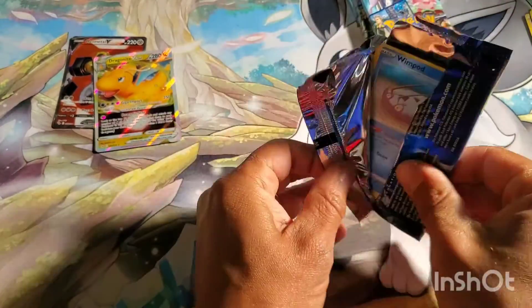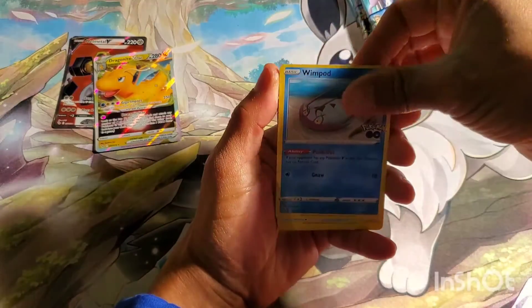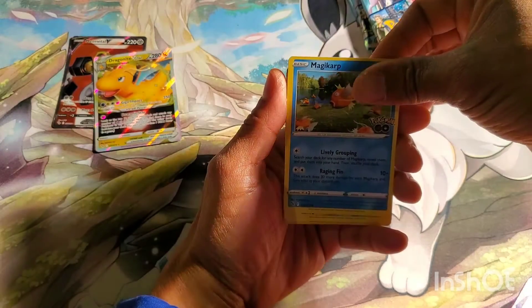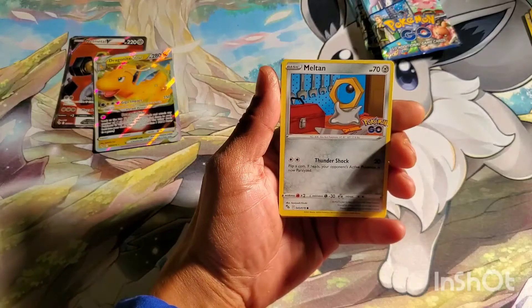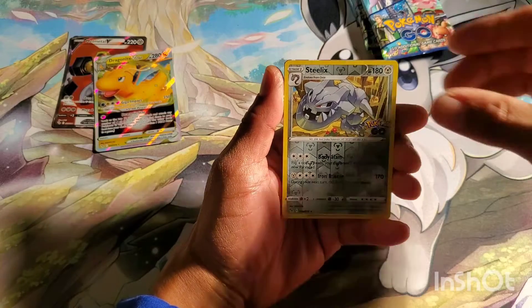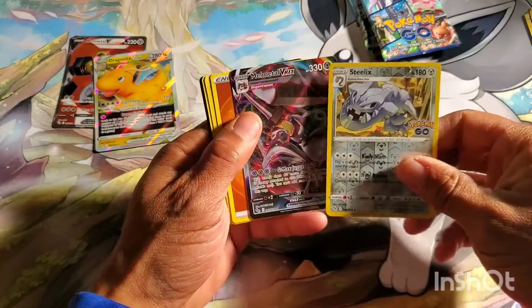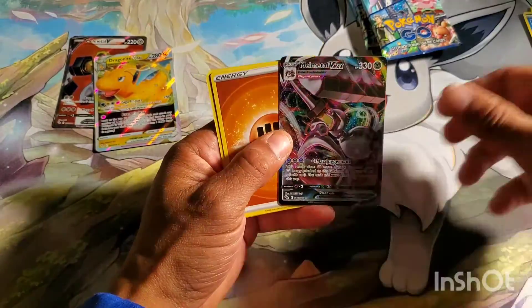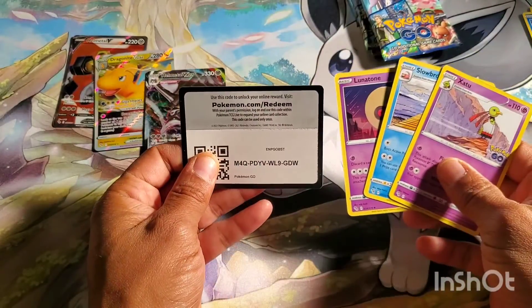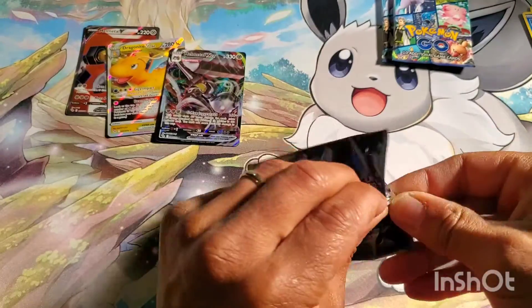So I am halfway through — got the Dragonite V-Star and a Melmetal Full Art. It's probably me being greedy, but these are way off-centered, super bottom and left heavy. It would be cool to pull something really special. Ooh, I got something else — it's a Melmetal V-Max! I'm actually excited about that because this is my first one. I've seen a lot of people do openings and that's an easy one to hit, but this is a really good, pretty decent box.